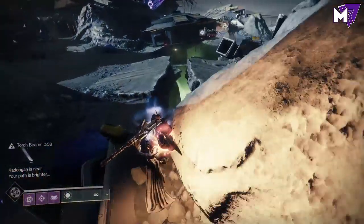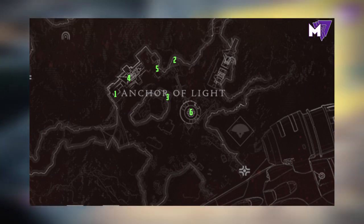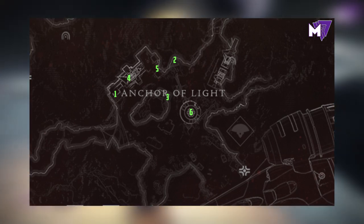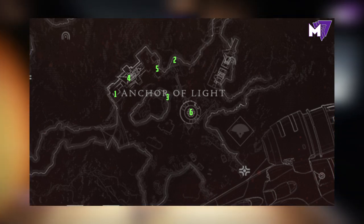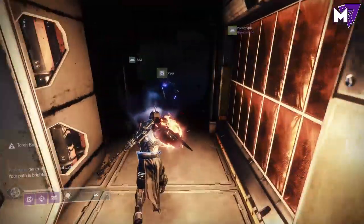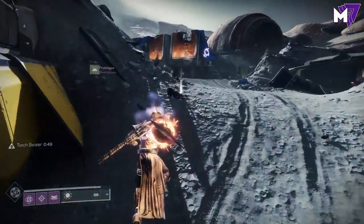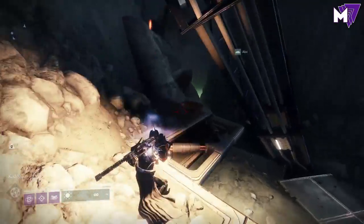I'm going to deposit a fire right there — it looks like that. The order you need to pick them up in is on screen. The first hive bowl is in the room where you pick up the solar orb. The second one is on the roof of a building in the Anchor of Light. The third is inside of a building. The fourth is up on the second level. The fifth is up on a ramp. The sixth is on top of the dome. You also have a timer — if you run out, your bowls will be extinguished and you'll have to do it again in the correct order.